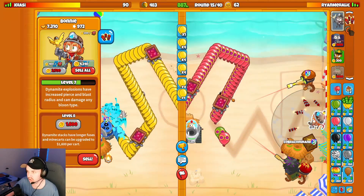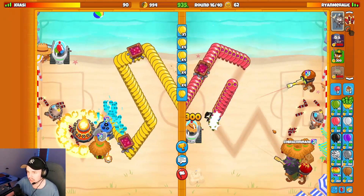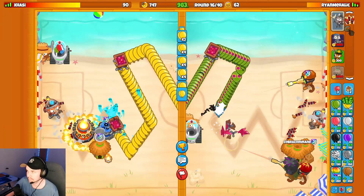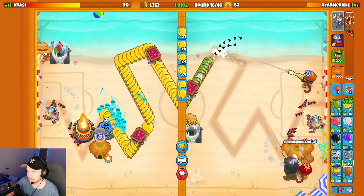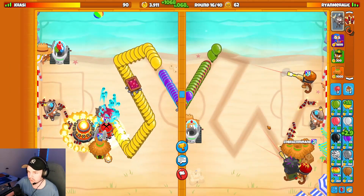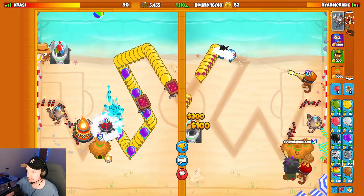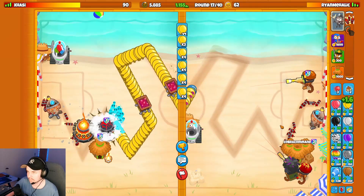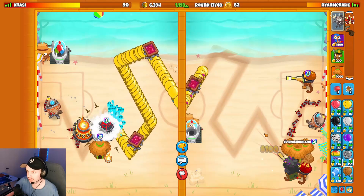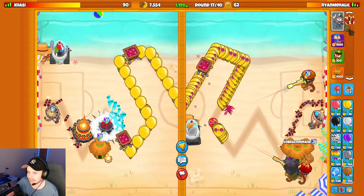We're in a very good spot. Now that we got the Supply Drop down, we're going to upgrade Bonnie a little bit too, because these are pretty efficient Bonnie upgrades. Or do I go for the Elite Sniper next? Elite Sniper might be a good play. We'll probably do Elite Sniper next. The early game with this strategy is really weird, but it's kind of fun learning it and learning the best way to defend everything. Sniper is not really built for the early game.